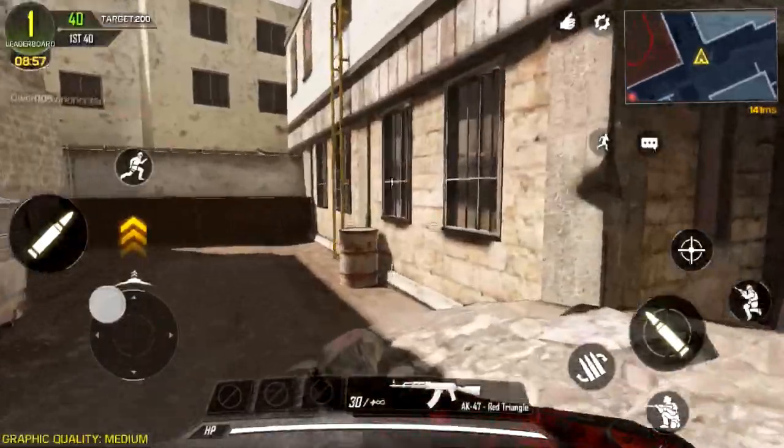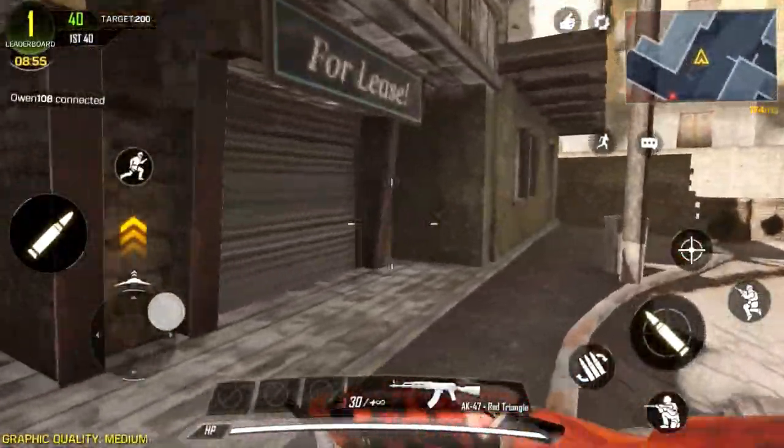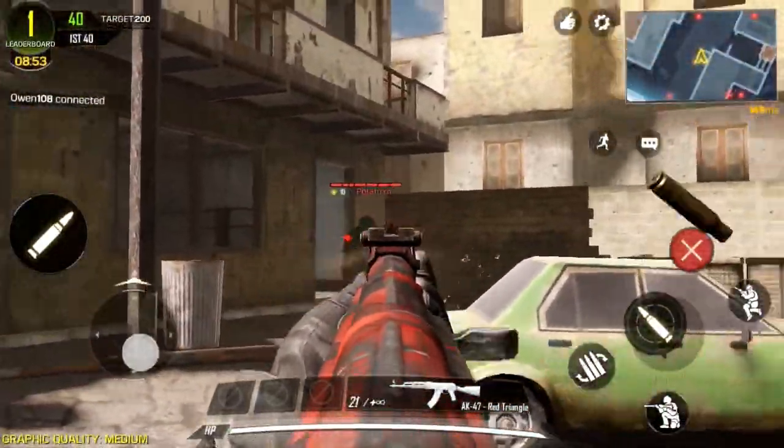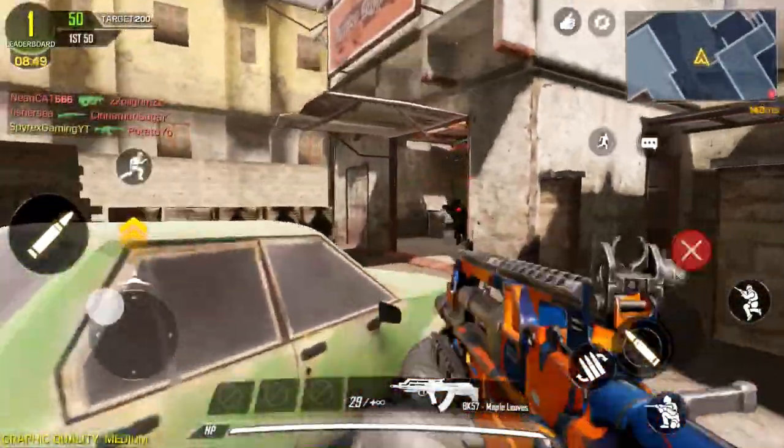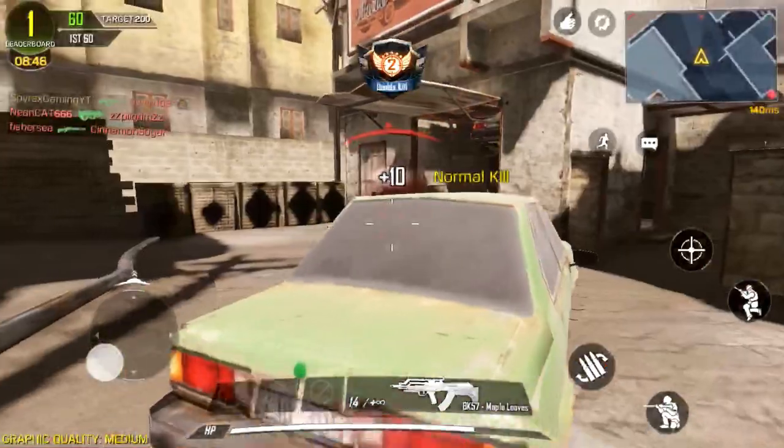Now we're using the AK-47 — this is the gun I was talking about. It's got a red camo and there you go.